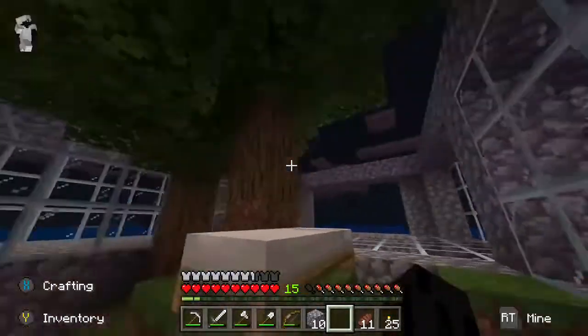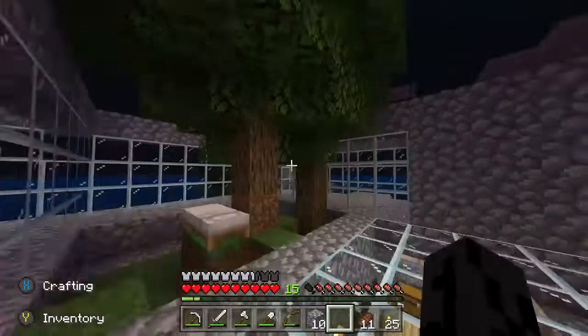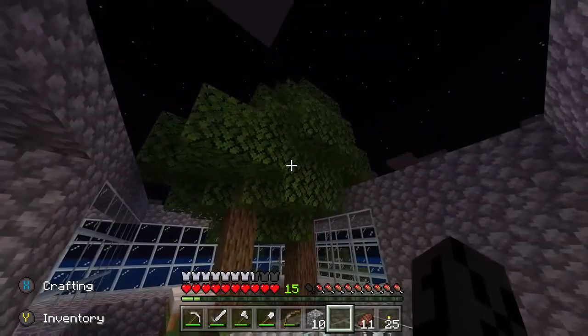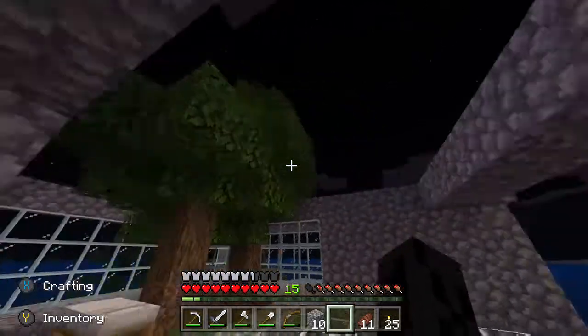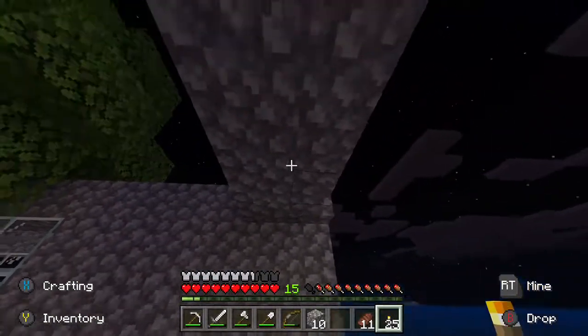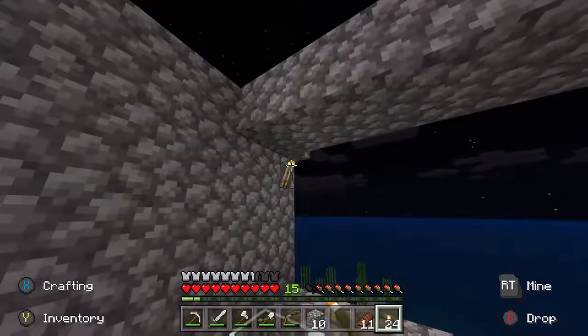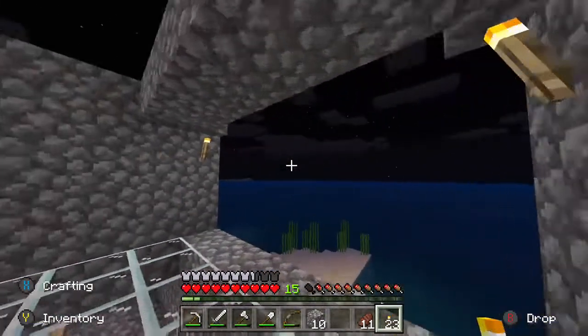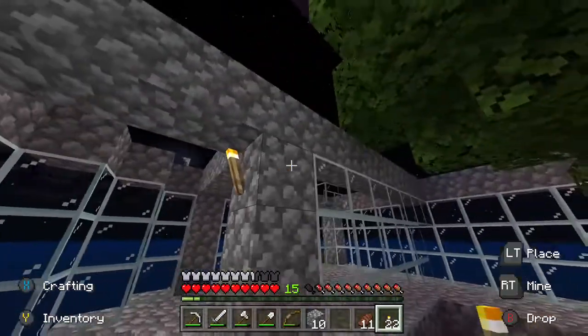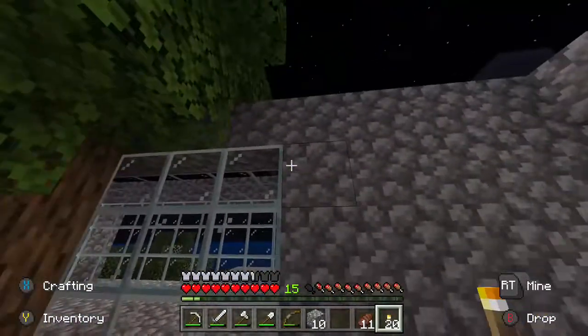The tree of hope is looking good — hopefully I haven't upset the mega tree by damaging it. I hope it doesn't get mad at me. I need to put some torches down as well because it is dark as hell. Put one there, put one there. I need to put a fence up there at some point. Let's do that corner there.